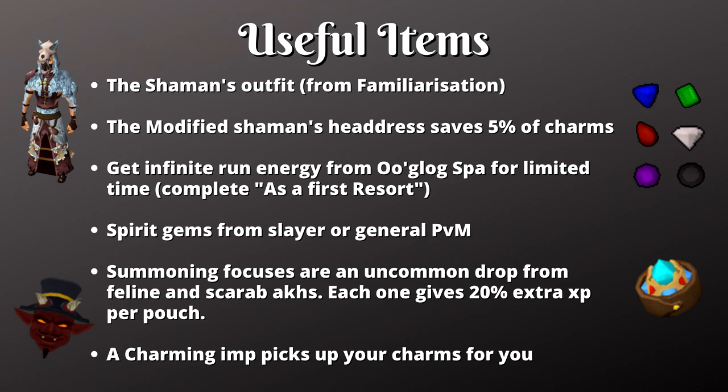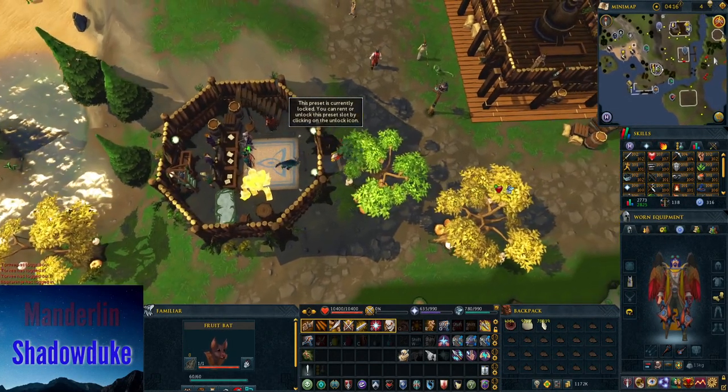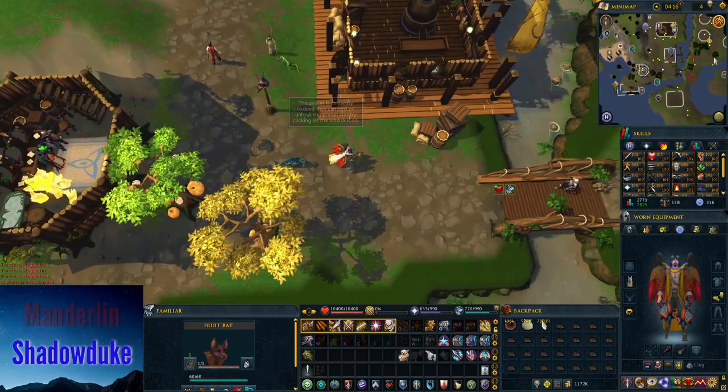The last item on this list, but probably the most important, is the charming imp. This item picks up charms for you automatically, as long as you have an empty space in your inventory where the charm can fit. If you also have 500 slayer points, you can add the charming imp to your tool belt so it doesn't take up an inventory slot.